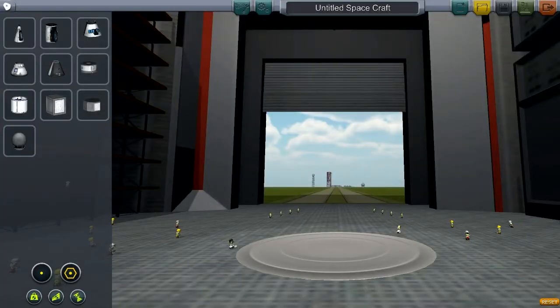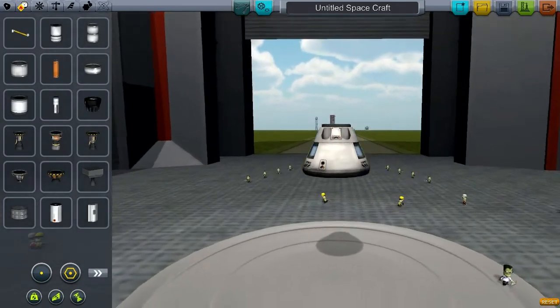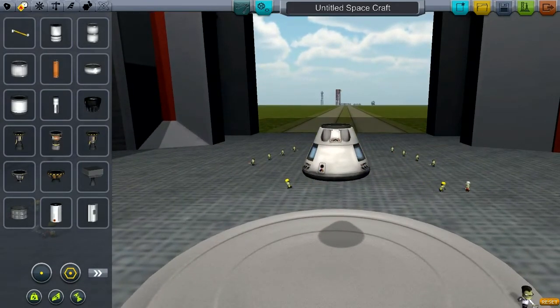The two landers already there are lightweight, small-sized, low-powered vehicles intended for landing on and returning from low-gravity bodies. For this, we're going to be building a heavy lander — something that is capable of a little bit more.